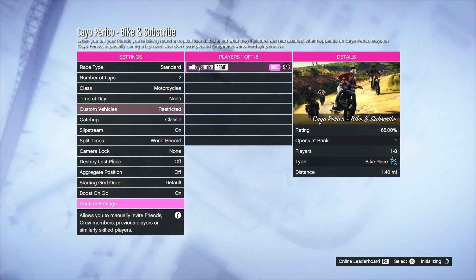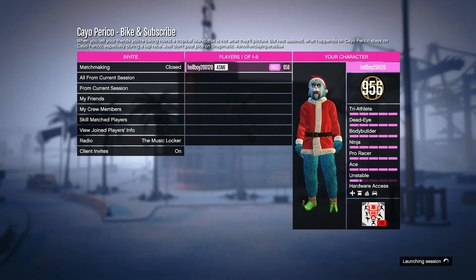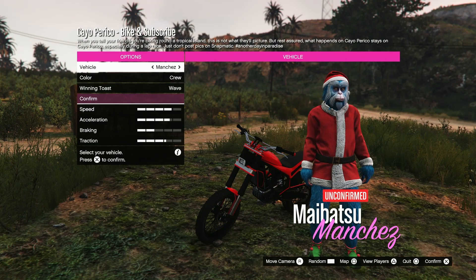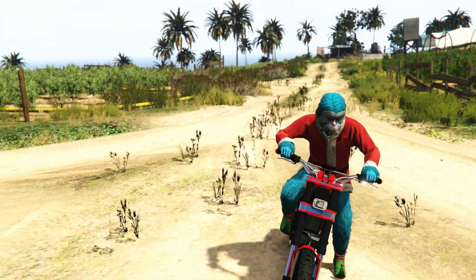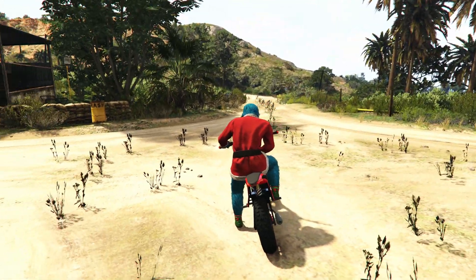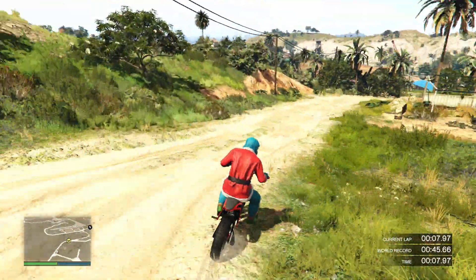Open that race course up — this one you can do solo. You can load the match up solo, you don't need to play with any settings or anything, so just start the match right away. You don't need to customise the vehicle or outfits or anything, just straight up start the match and then once the race starts just go to the first checkpoint.